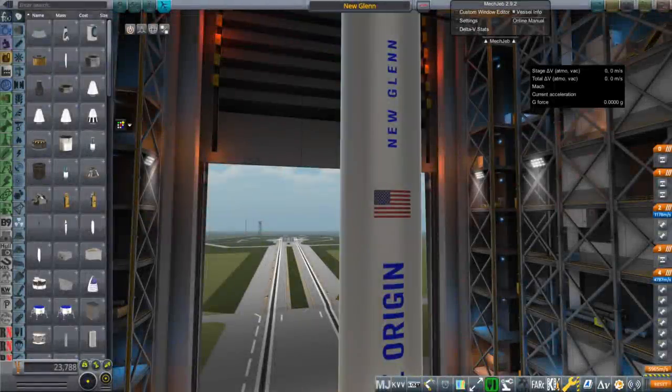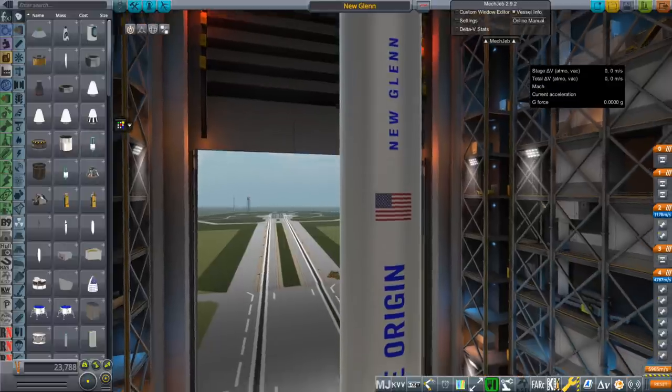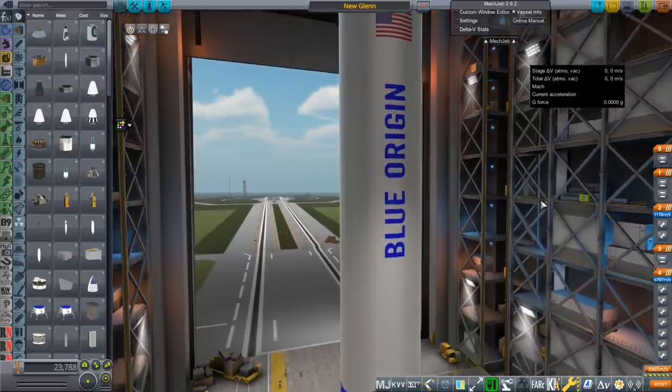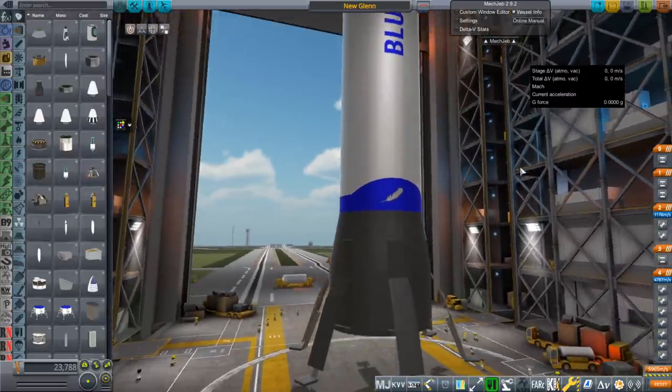Hello everyone and welcome back to Realism Overhaul Sandbox in Kerbal Space Program 1.8.1. In this video I present the New Glenn rocket. I modeled the New Glenn in Blender. I had previously made the BE-4 for the Vulcan rocket so I decided to go ahead and make this rocket.